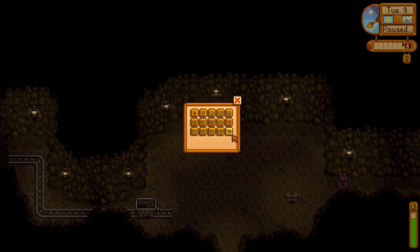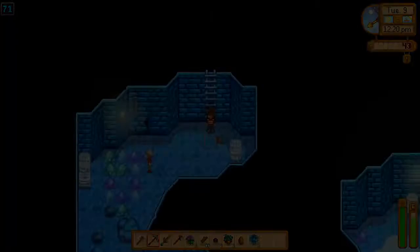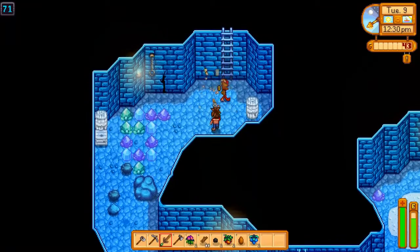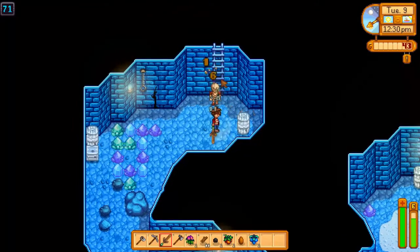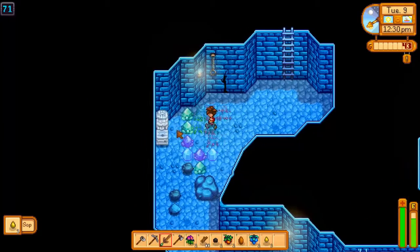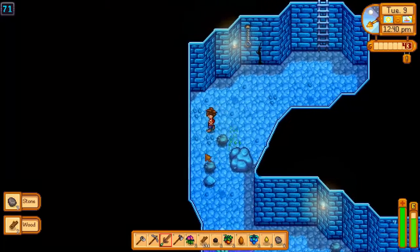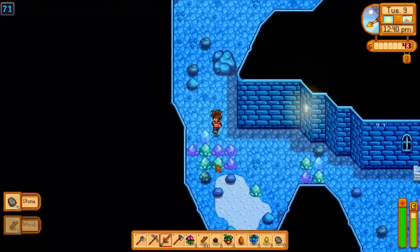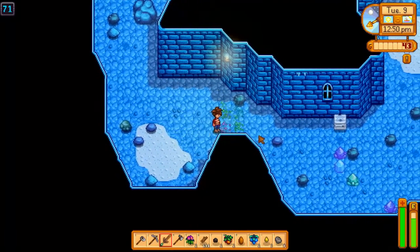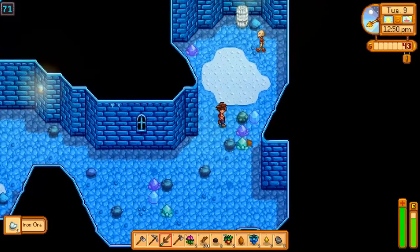It's halfway through the day already. Let's see if we can get down even deeper — these guys are kind of a pain, they throw bones. Sometimes you get quartz out of these, most of the time a little wood and stone. See if there's any iron down here — wow, there's a lot of these just clumped together. There's iron in the crate, nice — a little bit of iron ore.